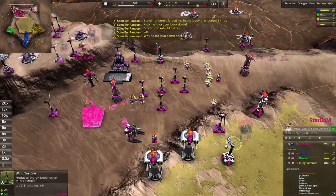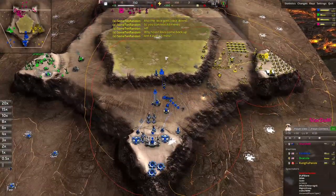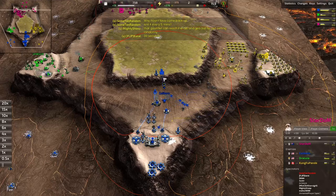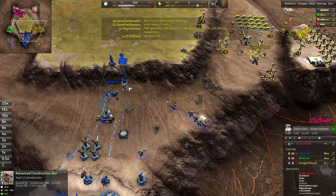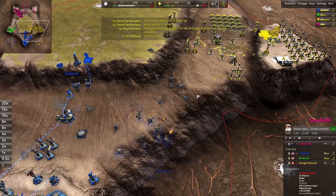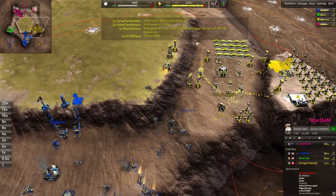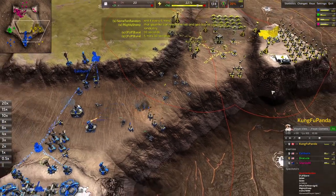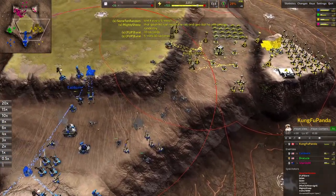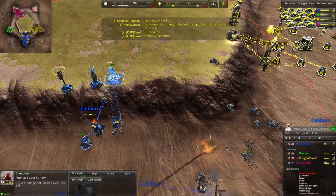I'm pretty sure the lava comes up to the second level at some point, so I'm not quite sure about Stardom building his lab on the low ground here. The gauntlet's up to 11 kills now - putting in some serious work. Kelly Burn needs to break the siege - see what he's going to try and do with the scorpion battery here.